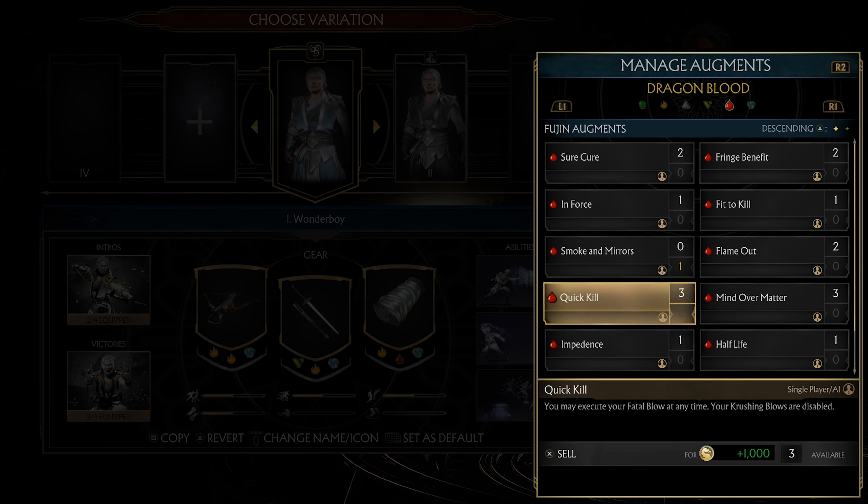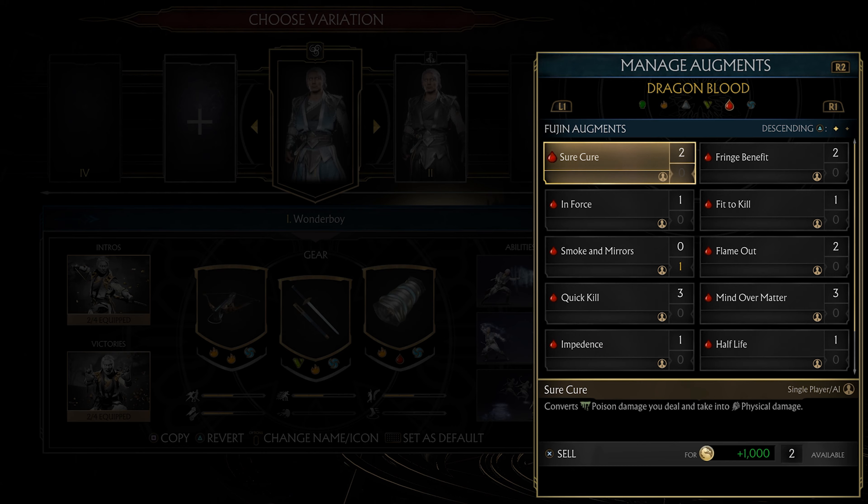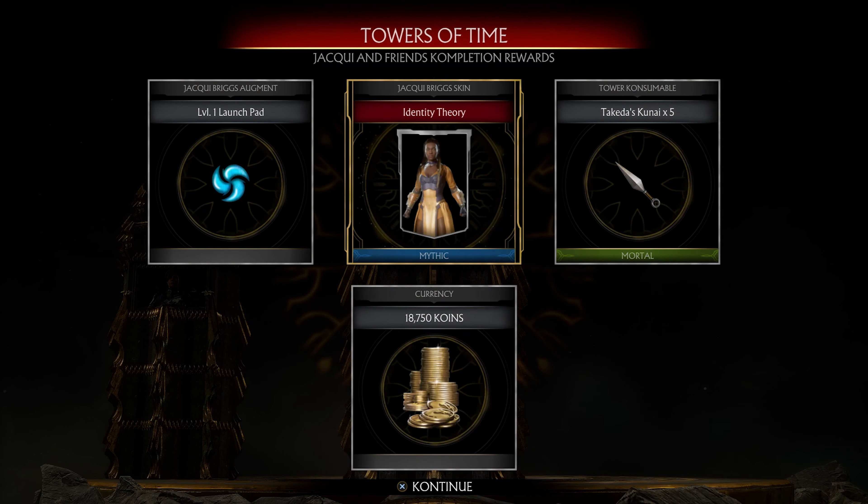Blood augments do a lot of different things — you can definitely mess around with them to maximize your augment builds. I found myself using them to get through character tower requirements more quickly. All of the augments besides jinsei augments are shared across your characters, and the highest level of each augment is level four.